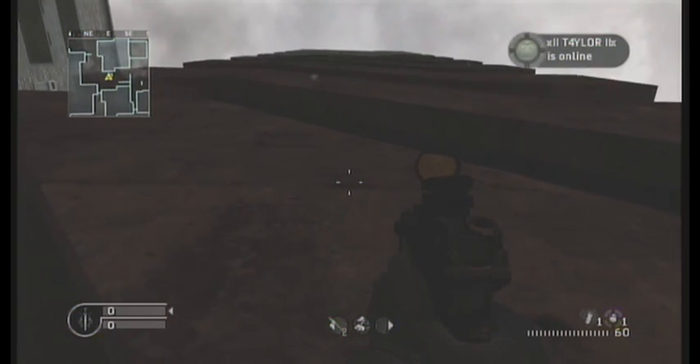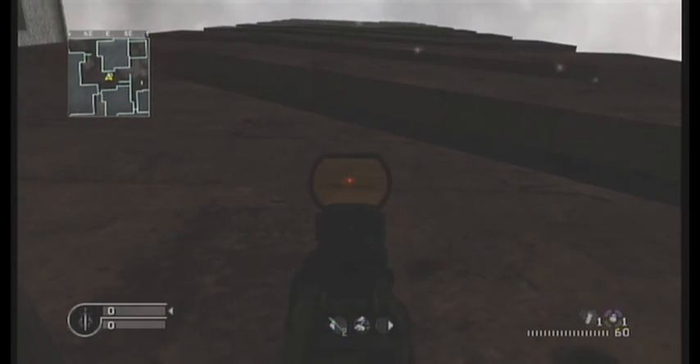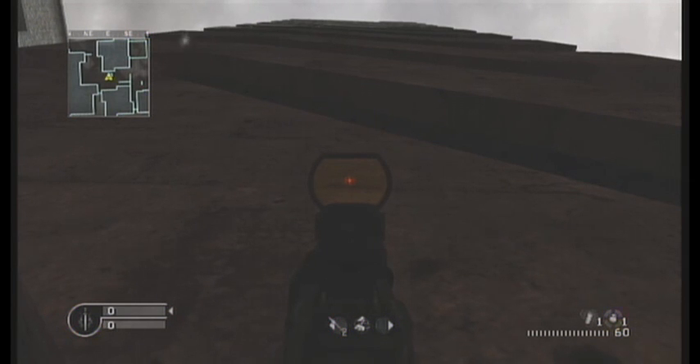What you're gonna do is find a spot where you cannot stand, like right here. We'll use this staircase as an example — this is one of the easiest elevators. You go up to it and line yourself up so you're straight with the wall. It also helps to have a red dot sight on. I usually judge by the top of my screen — I look to see if it's level with the top of the staircase, which it kind of is right now. It doesn't have to be exactly perfect, but it helps.